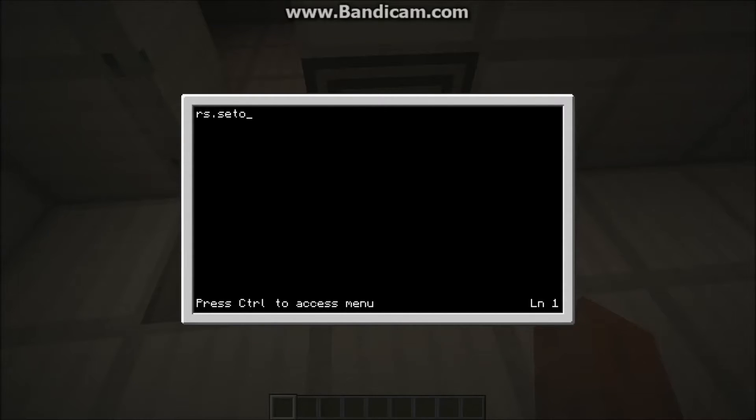In here, I'm going to type this, but you don't have to — this all depends on where your door is. So, I'm going to do 'rs.setOutput bottom true'. And then this matters — the rest of this matters. While true do, if disk.isPresent in top...